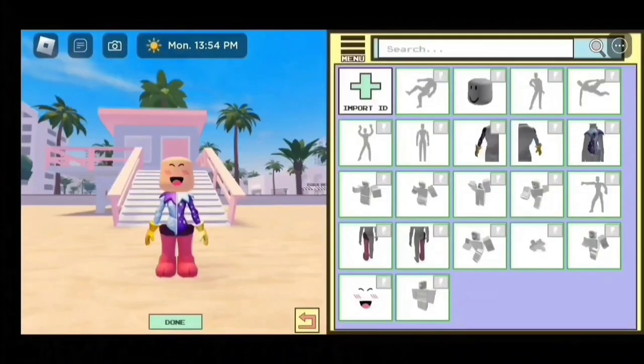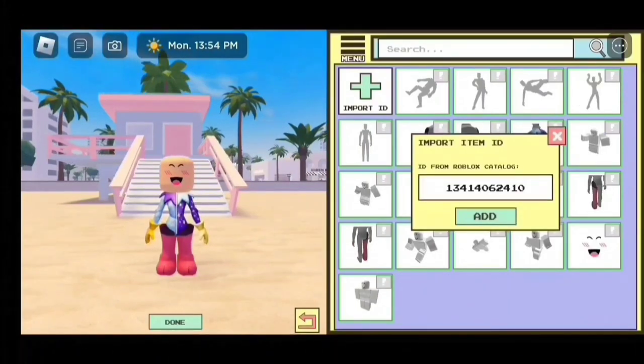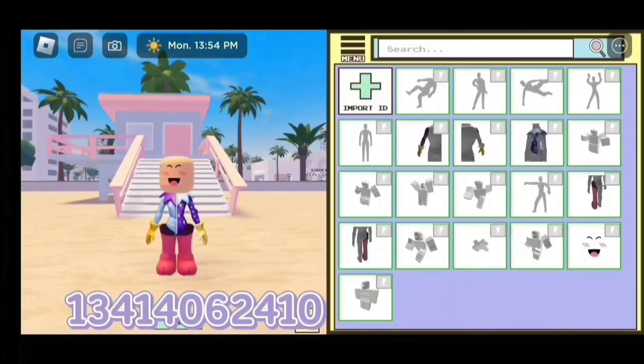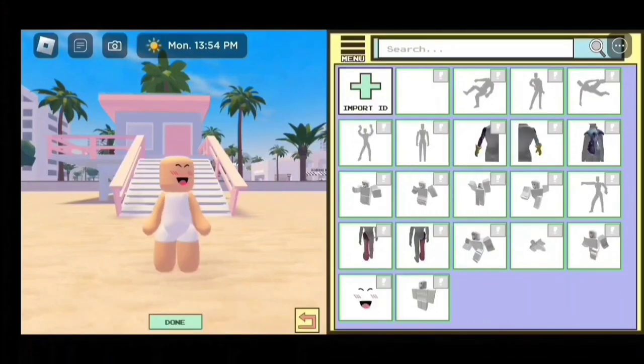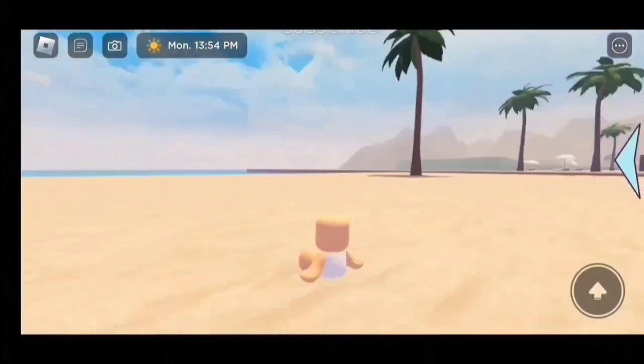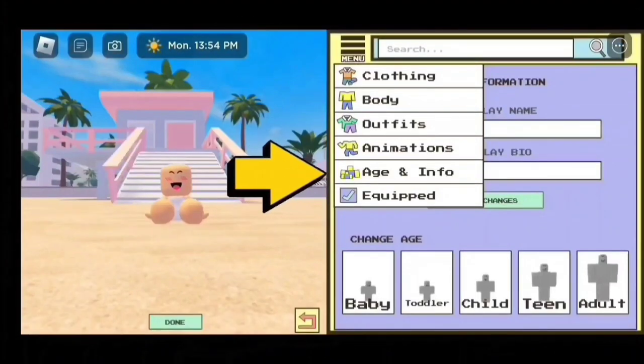If you want, you could leave Cheek's head or whatever head you have on, but I'm going to remove the head. Now we have to add the outfit that goes with this body. The code is 13414062410. There we go. If you want to become even smaller, you could just change into a baby. To do that, just click on Agent Info.